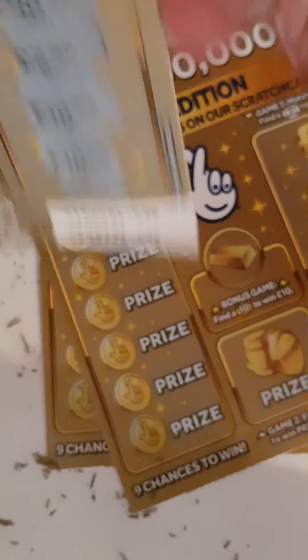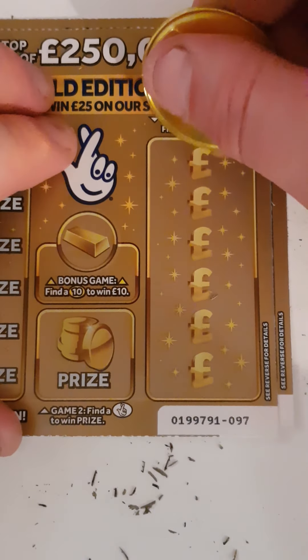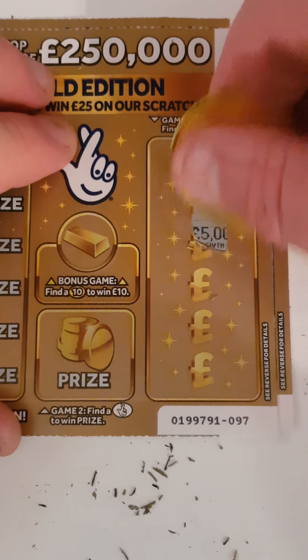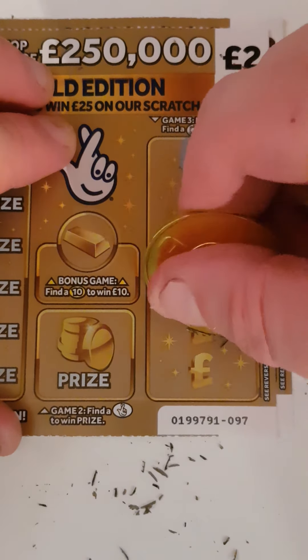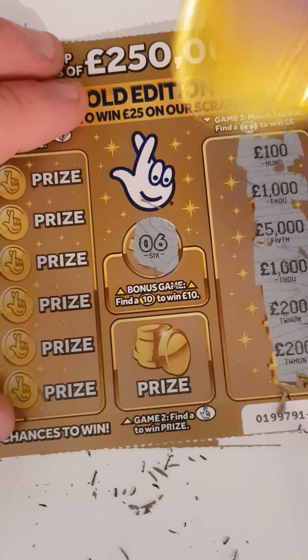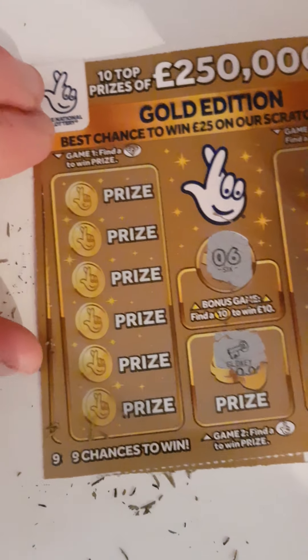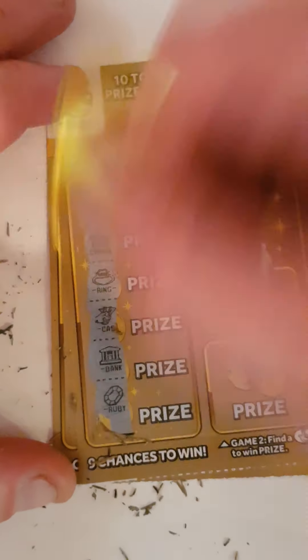So guys, we're down to the last two cards. It's not looking good so far. We have a hundred, a thousand, a thousand, five thousand, a thousand, two hundred, and two hundred. We have a six — we needed ten. We have a key — we needed fingers crossed. Can we find the diamonds? Nope.